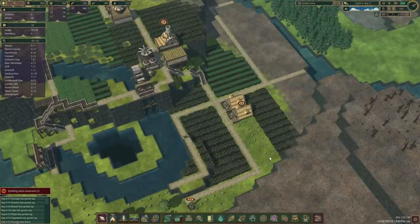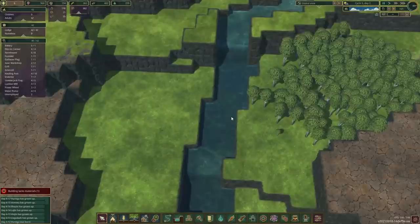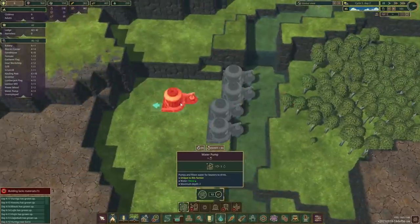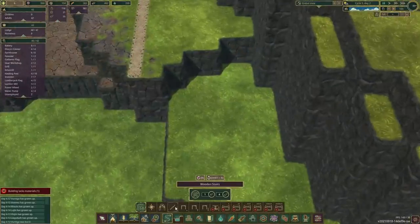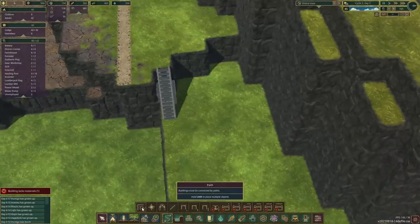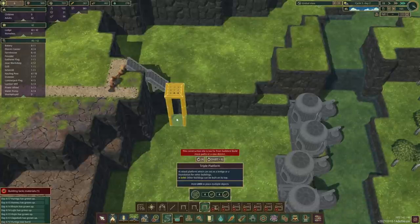Alright, population's going to stay at 42 — I think we'll keep it there until we can figure out our situation. Since we are so high up, a better solution might be to bring all our pumps down here. Let's extend this road and see how we can route things.